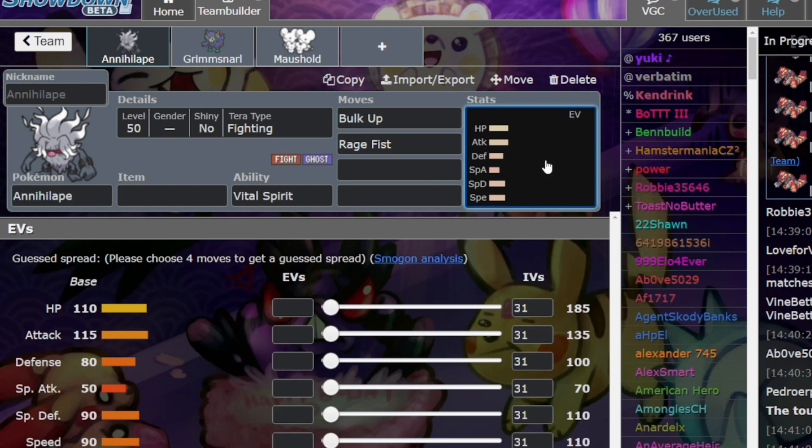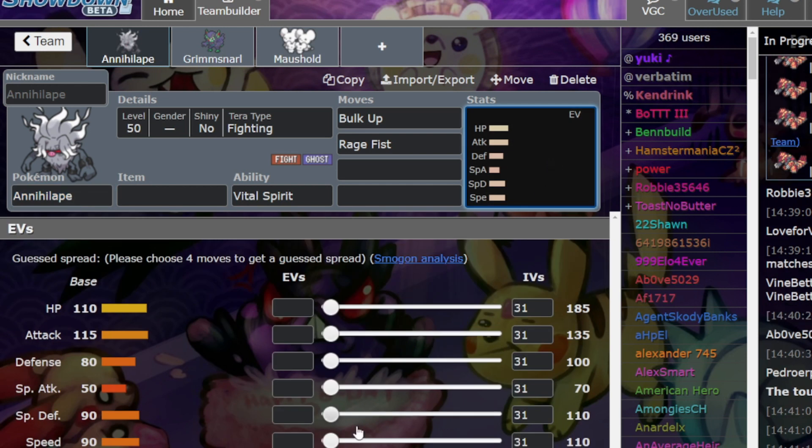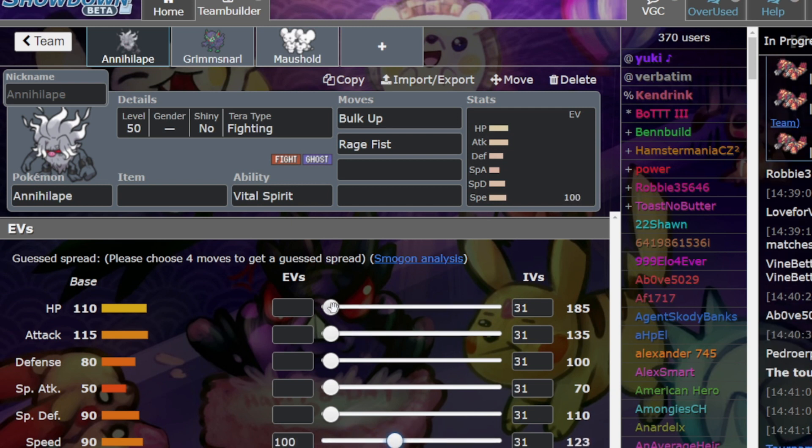Annihilape is an incredible Pokemon with such well-allocated stats. If you're asking about the speed on Annihilape, I think they can run basically anything. If they want to speed creep you, they can. You usually only need this much attack and this much HP, and the rest of the stats can be basically put anywhere. So if you want good advice on how to outspeed Annihilape, well, you just won't be able to reliably guess.